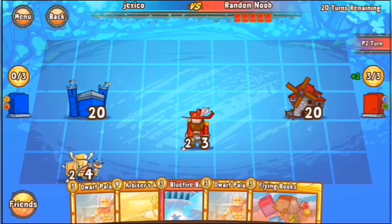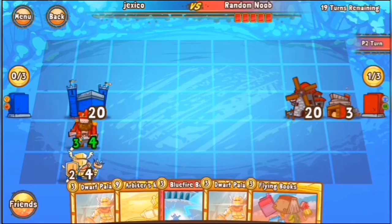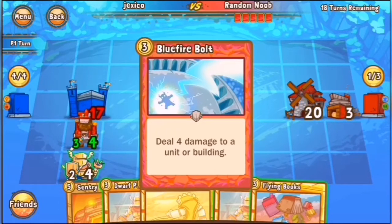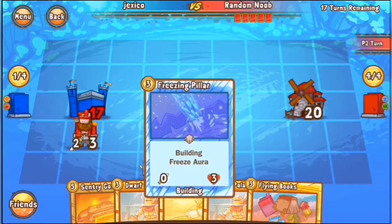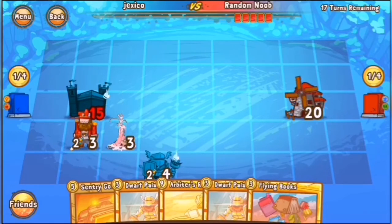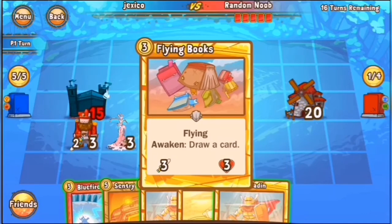I would imagine he would hit Castle here with Southport after this Dwarf Paladin comes out, and kind of ruins his plans for keeping damage on face. Of course, when you're playing against Crusader it can be tough sometimes, but he played an Armory, answered with a Bluefire Bolt, so they negate each other. Freezing Pillar here, so Random Noob looking to freeze this Paladin so he can't get any more heals and can continue to chip away at Castle.